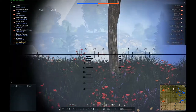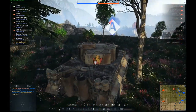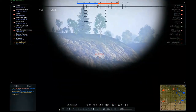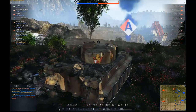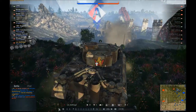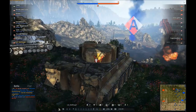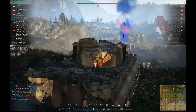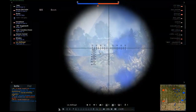In the first part of the footage we are at the Ash River map. As always at the beginning of a match at Ash River, some players are trading shots from hill to hill, trying to avoid the enemy team from capturing point A. As you can see, the enemy already got into point A and is capturing it — an enemy T-50 made a nice run and was able to capture point A before we could stop him.